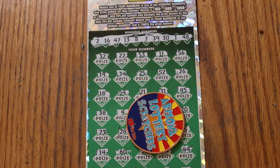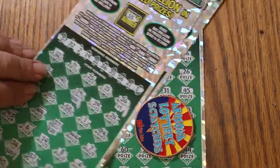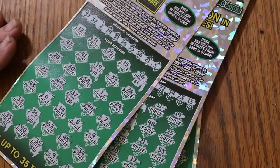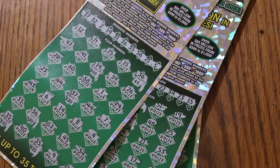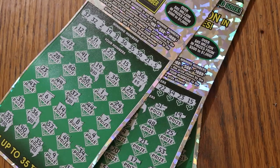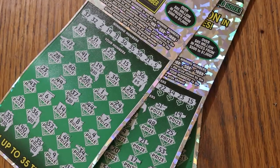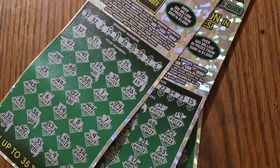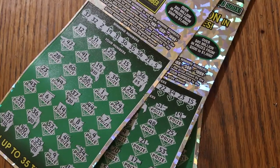But hey, I'm not complaining. $150 out and $175 back — I'll do that all day long. We couldn't score a massive hit, but hey, we've got a profit session, and I'll settle for that. That's all for today. Hope you enjoyed it. If you did, hit the like button, comment, subscribe, hit the notification bell, and we'll be back again soon with another session. AZ Scratchers signing off for now. We'll see you later. Bye.